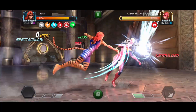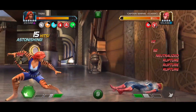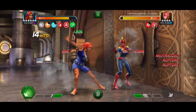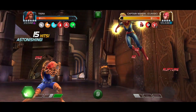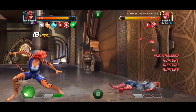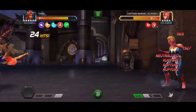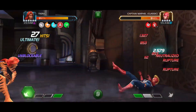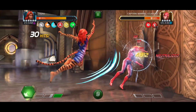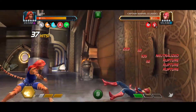Once I have Captain Marvel against the wall and knock her down, I will just stand in front of her leaving an opening. Then I will hold block, and when she throws her special, switch from blocking to heavy. Here I'm too far away when she throws her special so I have to dex it. And this time I pull off another good block-to-heavy transition.